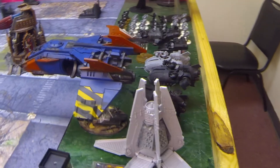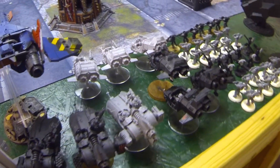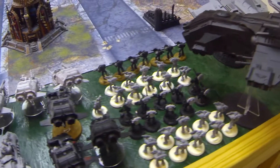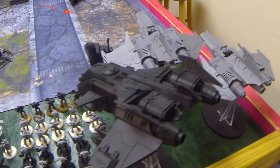That front Rhino was actually for one of the TAC squads. The rest are just going to infiltrate up. And if you look right there in the middle, that's Strike Commander Mon — that's my interpretation of him. He's bro-fisting the ground.